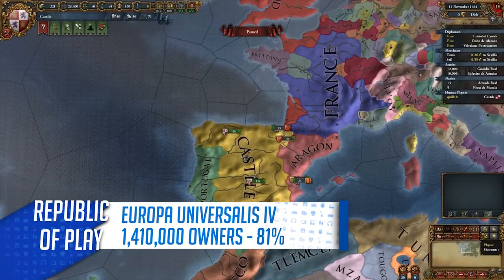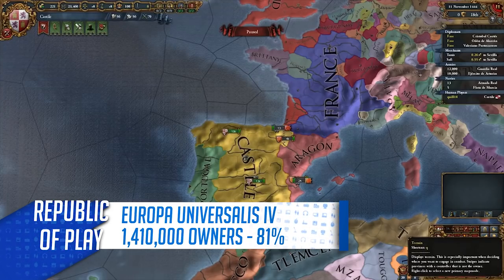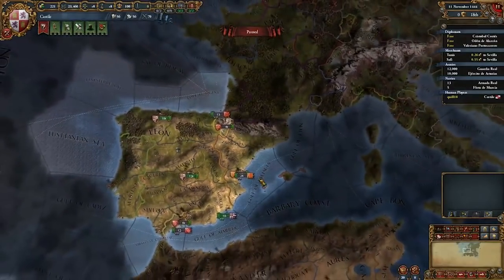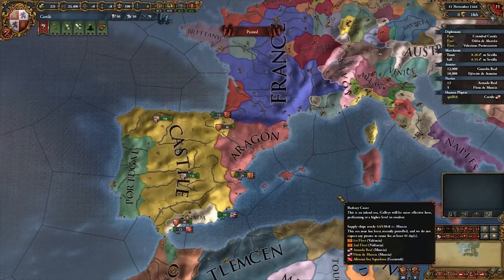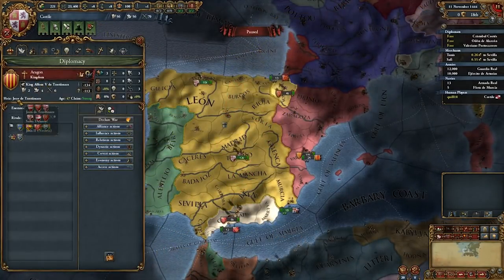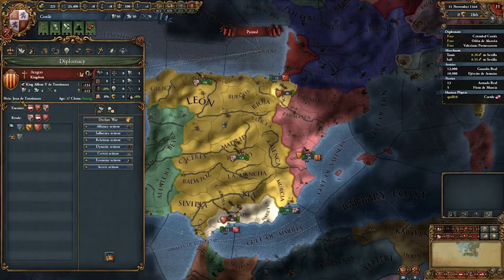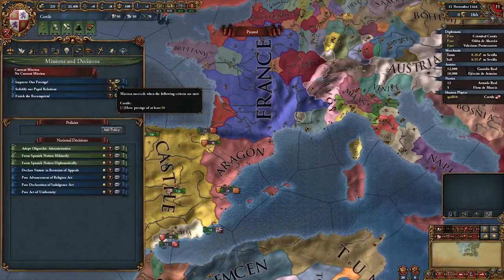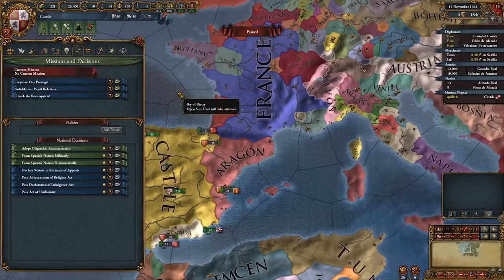We're well and truly into Paradox territory now with Europa Universalis 4, another one of Paradox's great grand strategy games. EU4 is still going strong thanks to its continued support and development of new DLC every few months. A lot of people throw hate at companies for making DLC, but it has kept this game in the charts and keeps the free updates coming. EU4 is a more traditional grand strategy game, focusing much more on the economic and military side of things, with deep-seated trade, diplomacy and the ability to play with groups of friends in large scale multiplayer campaigns.